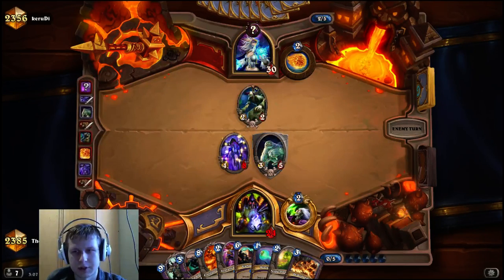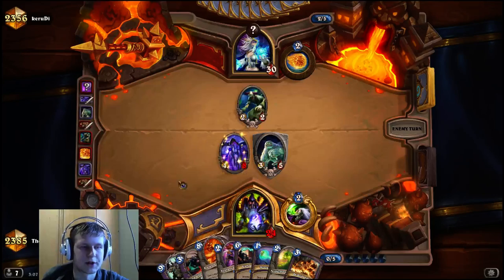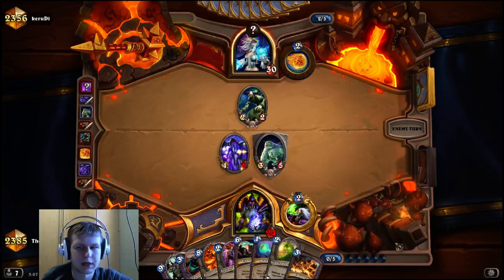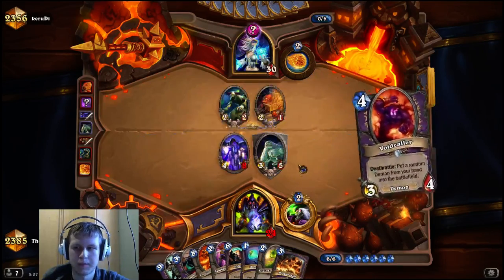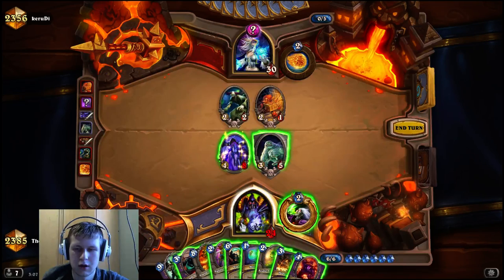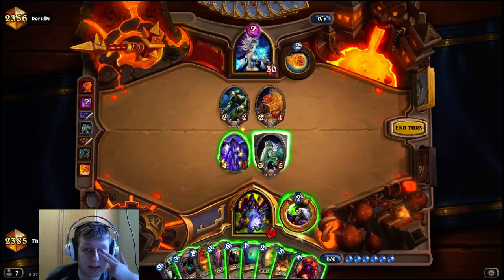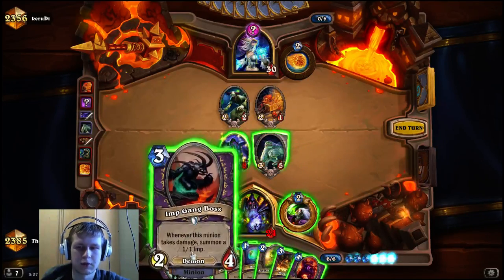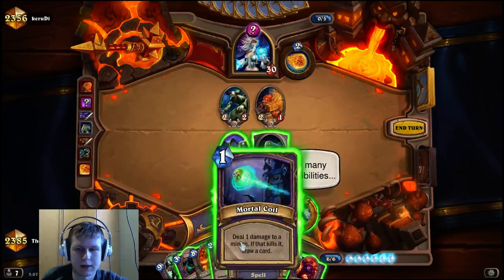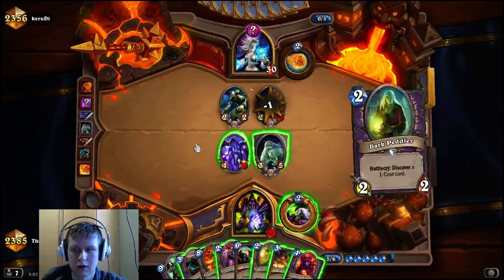I guess he can Fireball the Belcher and then trade the Scientist in, but then we could Coil it. On turn 8 we definitely want to be slamming Rag, so we want to keep that in mind. That's a Coil target if we want to Coil, which I think we do. We're probably going to clear the Scientist with the Belcher or something and then hit face with the Drake because we want to conserve health on the Drake. I'm going to start by Coiling, then probably Gang Boss and tap so the Void Caller can pull Mal'Ganis — that's really powerful.